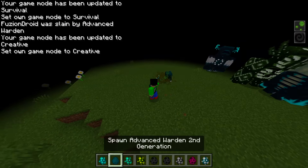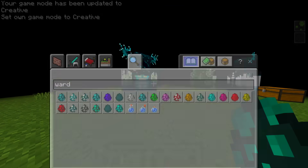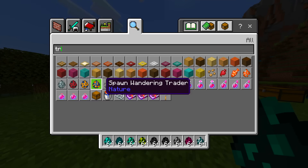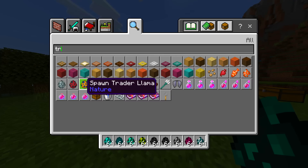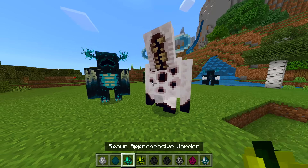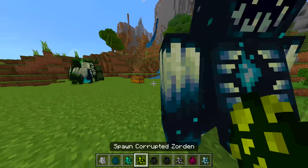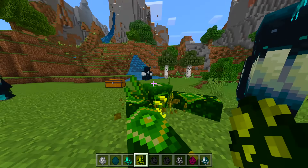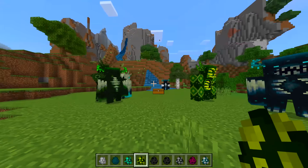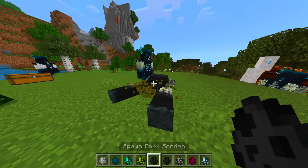What about this one — second generation of it? That dinosaur-looking thing — let's see. We've got a corrupted one! I like the mouth on that one. So this mod basically just brings more variety — different colors, different breeds of wardens.